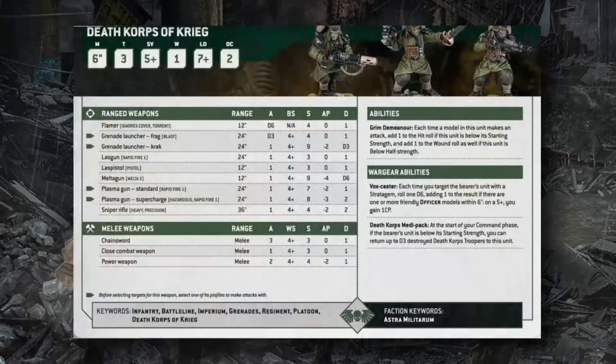The Death Korps of Krieg can be taken in units of up to 20, like Cadian Shock Troops. Instead of objective secured, they have Grim Demeanor: +1 to hit when below starting strength, +1 to wound when below half strength. However, they also have a Death Korps Medic Pack regenerating D3 models at the start of each command phase. This creates an interesting mini-game — you can intentionally lose models to unlock the bonuses (via hazardous weapons or psykers) knowing the medic will regenerate them.